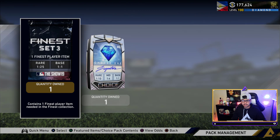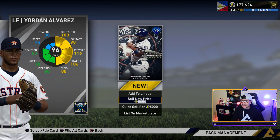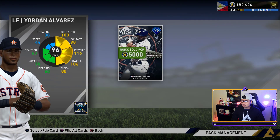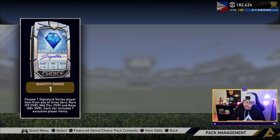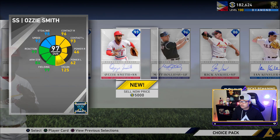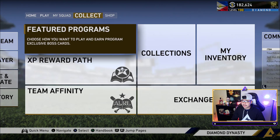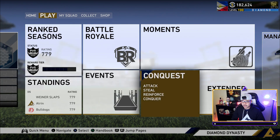Maybe the signature choice pack is holding that elite for me. We have so many silvers — probably at least 150,000 stubs just in silvers in our binder at 100 each. Final set headliners set 24 — we get nothing out of the headliners this time. Finest set 3 — one in 25 for the rare, but I guarantee a diamond. We get a 96 Yordan Alvarez — not what we were looking for but another free 5,000 stubs. The signature choice pack gives us a low round — another 5,000 stubs. I'll pick up Steve Finley since I sold him earlier; his swing is amazing.